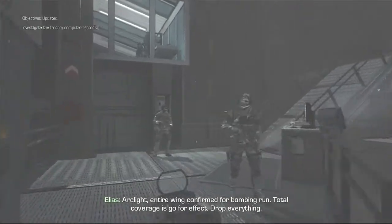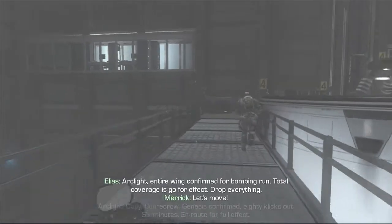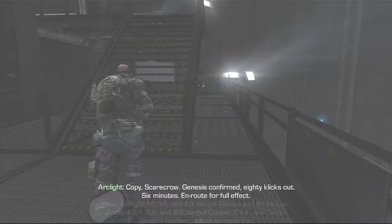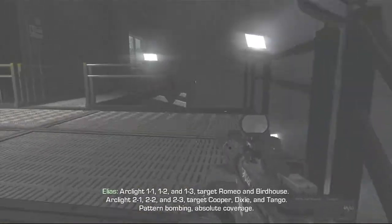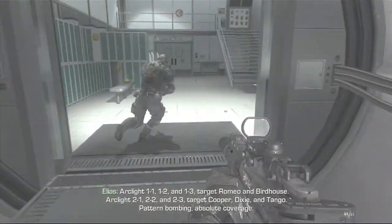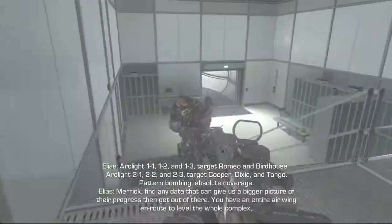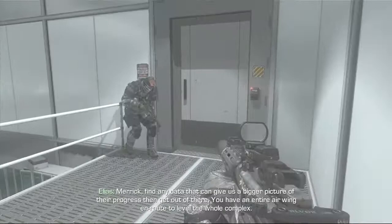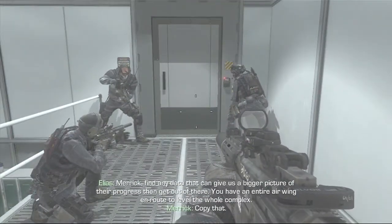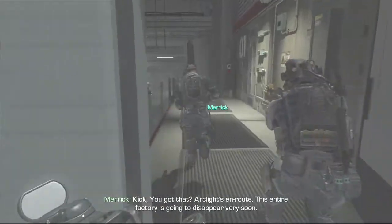Mark light, entire wing confirmed for bombing runs — total coverage, go for effect, drop everything. Copy Scarecrow, Genesis confirmed. 80 clicks out, 6 minutes on route for full effect. Mark light 1-1, 1-2, and 1-3 — target Romeo and Birdhouse. Mark light 2-1, 2-2, and 2-3 — target Cooper, Dixie and Tango. Pattern bombing, absolute coverage. Merrick, find any data that can give us a bigger picture of their progress, then get out of there — you have an entire air wing on route to level the whole complex. Oh my god, this entire factory is going to disappear very soon.